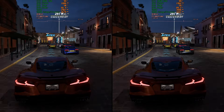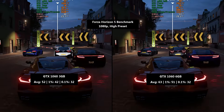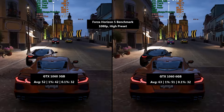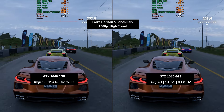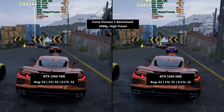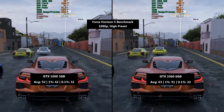Moving on to Forza Horizon 5 — the 3GB 1060 is actually holding up pretty well, and it's quite close to the 6GB card so you may as well just go for that in a lot of instances these days. It's not quite the £50 gap in price that it used to be; you're not going to be paying much more than £50 for either of these two. Forza Horizon 5: 52fps with the 3GB card, a 1% low of 42 and a 0.1% low of 32. The 6GB GPU hit 63fps, a 1% low of 51 and a 0.1% low of 32. The average and 1% numbers were much improved on the more VRAM-rich card.